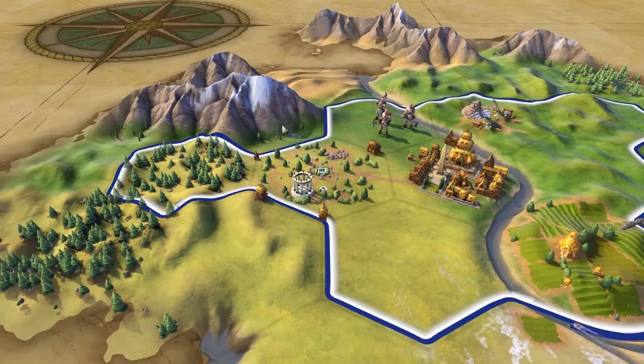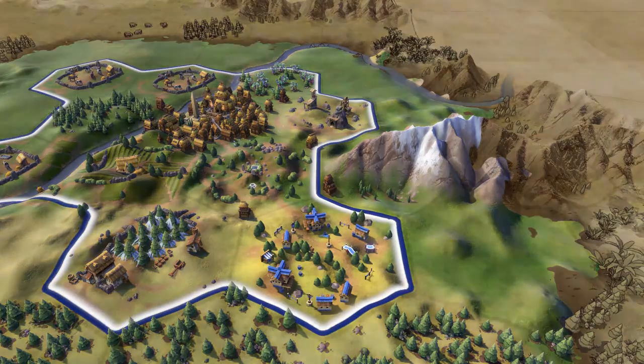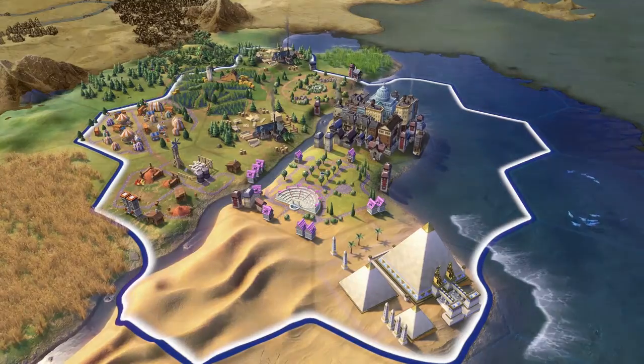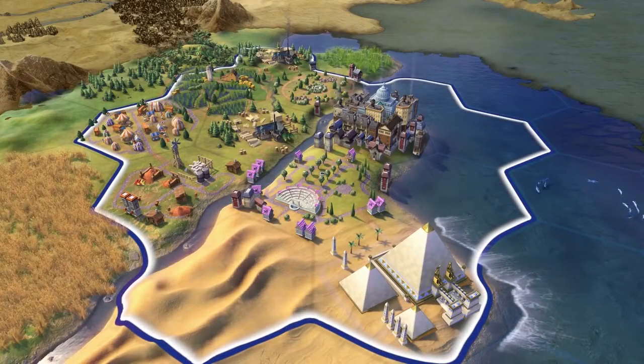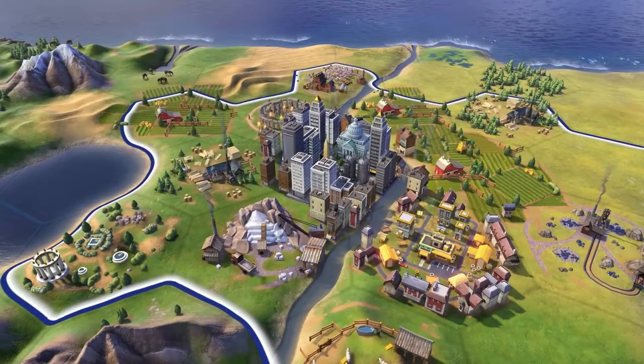The announcement of Civilization VI was met with mixed reactions, with players curious and uncertain about what to expect thanks to the new graphics and gameplay changes compared to previous versions. Today, a new trailer was released giving us a better idea of how city districts will work in Civ VI. As we learned in the original announcement, cities will now be split into districts, with each tile representing a different district.